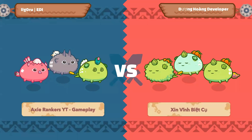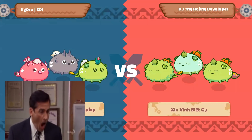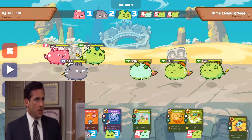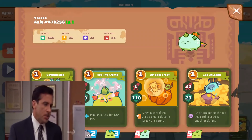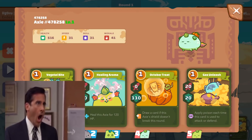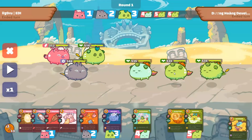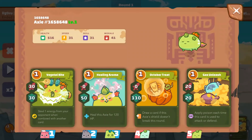And when you look at this team — NO GOD! NO GOD PLEASE NO! NO! This is so annoying. 3 plants with poison, heal and energy steal. Oh my god, I hate it so much.